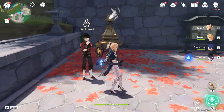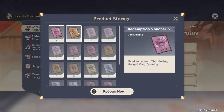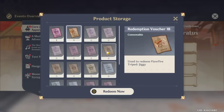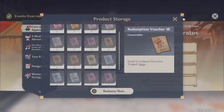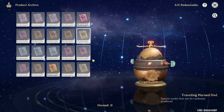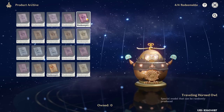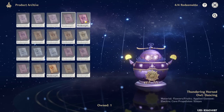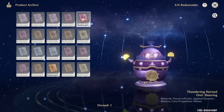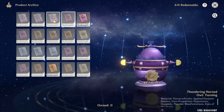Once you've crafted that, you can check your event page again. Right now I have two types of vouchers. You can redeem them if you want, but I suggest you don't redeem yet — you can only redeem four times. Wait until you unlock the special model. If you're trying to craft Thundering Horned Owl, there's a chance you'll get the special model instead, so just keep crafting.